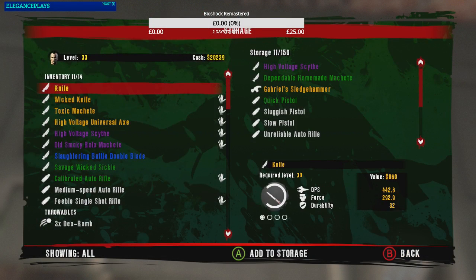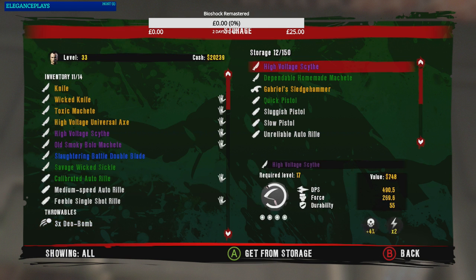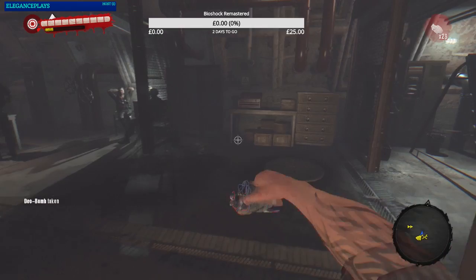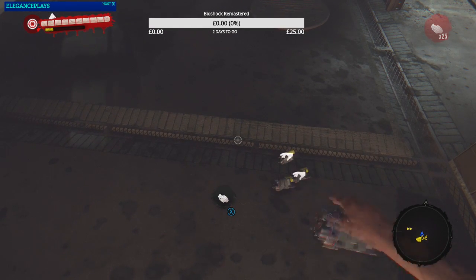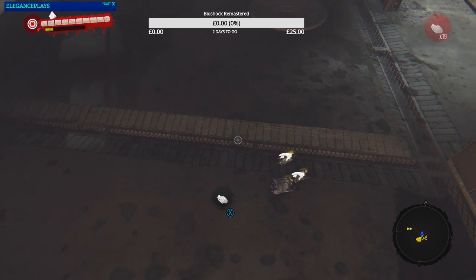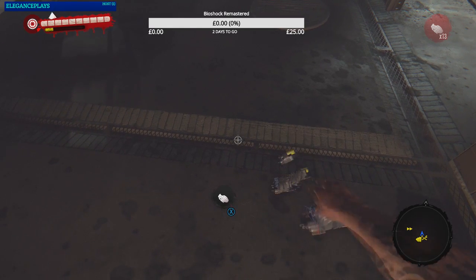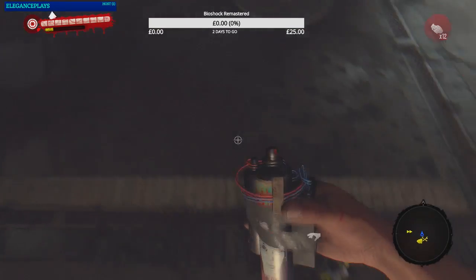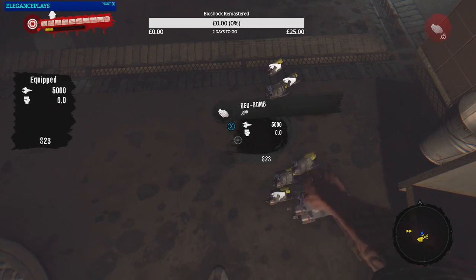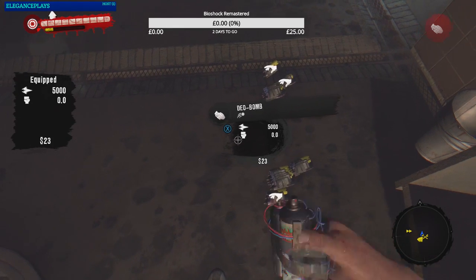Hold X on it for about six seconds — one, two, three, four, five, six — then go to skin storage and get the bomb. It might not work first time; you go through the whole 30 count, and it should just keep going. You can do it with bombs as well. I didn't have it equipped in my hands in the first place — five, four, three, two, one — oh, unlimited weapons.